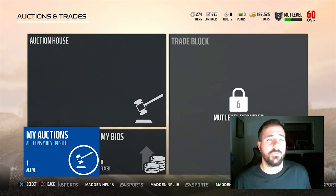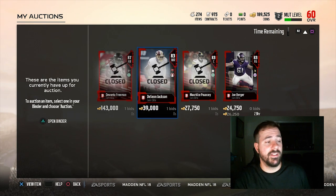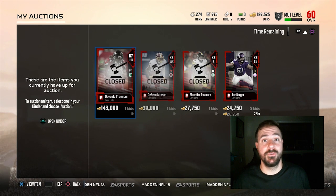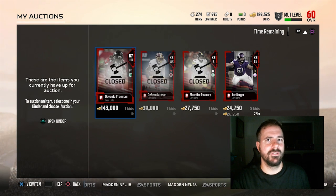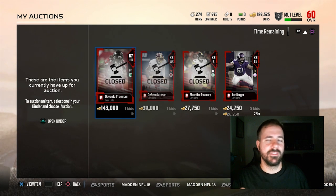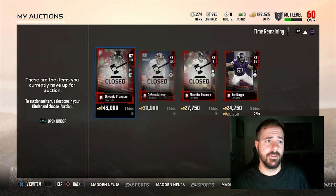It was a pretty decent bundle — I think 18 elites or something. I pulled Davante Freeman, which was a big deal. He went for about 150k, so I put him up for 143. That's really what I do when I get a card I want to sell — I go ahead and undercut it. I undercut it to a point where someone thinks it's a deal because I want the coin to build my team from the ground up.